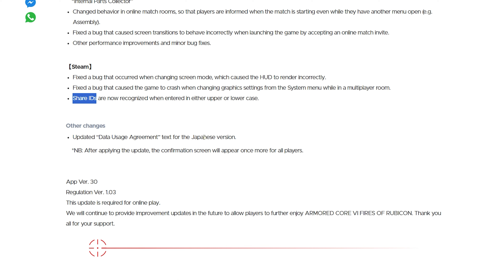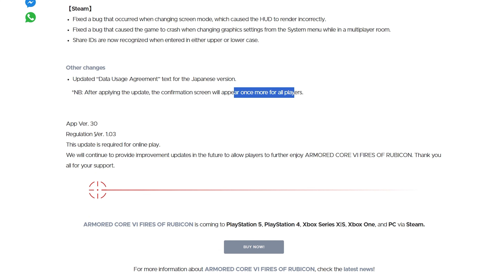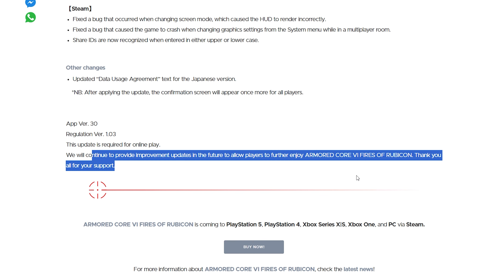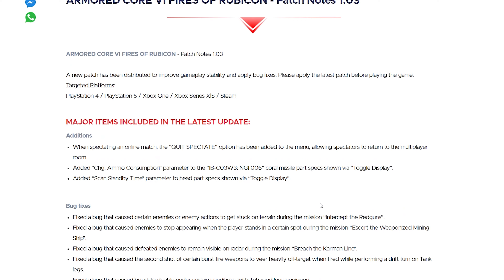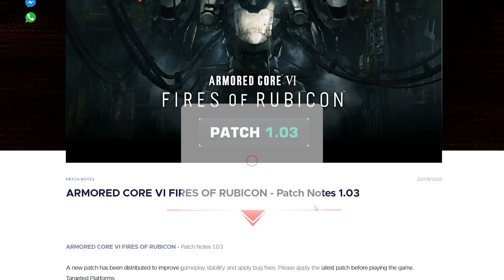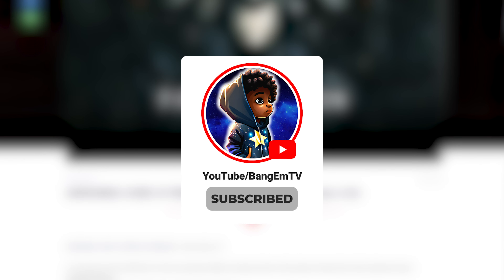Other changes: updated data usage agreement text for the Japanese version — after the update, the confirmation screen will appear once more for all players. The app and regulation version is 1.03, and this update is required for online play. FromSoftware stated they'll continue to provide improvement updates in the future. Thank you FromSoftware for staying on top of this game, giving us continual patches, and having a level of care and respect for your game — nurturing it and addressing things as soon as possible. That was my review of patch notes 1.03. I've been your boy Bangum — appreciate you guys pulling up as always, and I'll catch you in the next one.